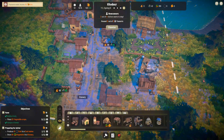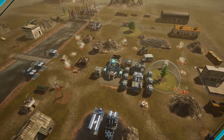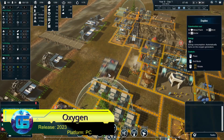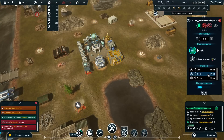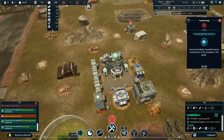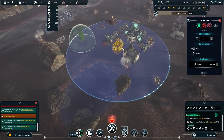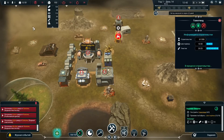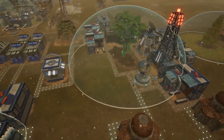Oxygen is another city building simulator set following an ecological catastrophe. It features familiar constructions — residences, food and water production buildings, power plants, and so on. It's essential to provide settlers not only with basic necessities but also recreational activities like cafes or decorations. The main feature is ecology: the goal is not just to survive, but to revive the lifeless planet by planting trees that form mini domes with oxygen and transitioning to less polluting energy sources.